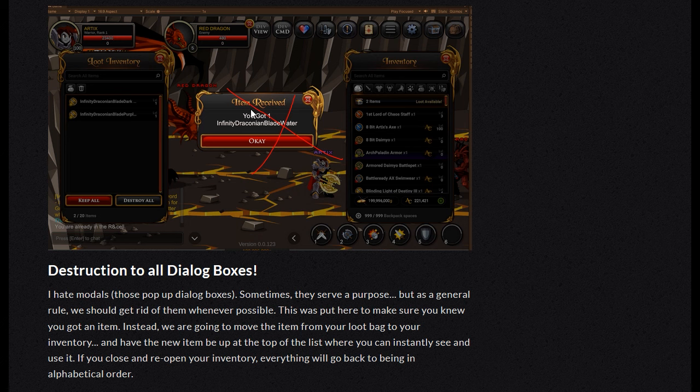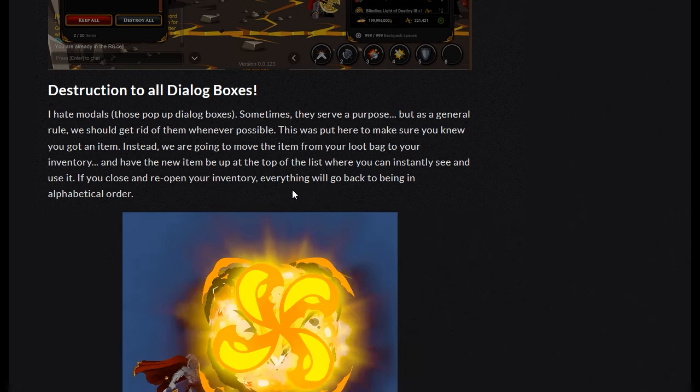Here's an image where once you've accepted an item, it tells you you've accepted it. But apparently Artix hates modals — the pop-up dialogue boxes. They serve a purpose, but as a general rule we should get rid of them whenever possible. Instead, we're going to move the item from the loot bag to your inventory and have a new item appear at the very top so you instantly see it. That would actually be less clicking, so it makes sense.